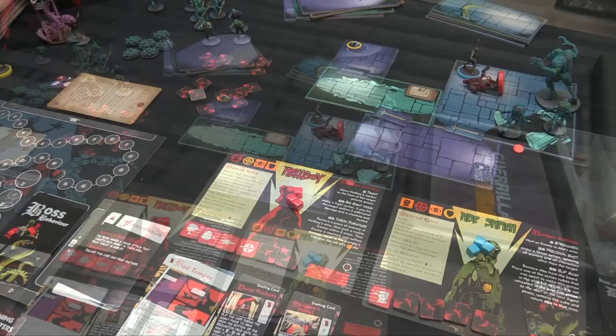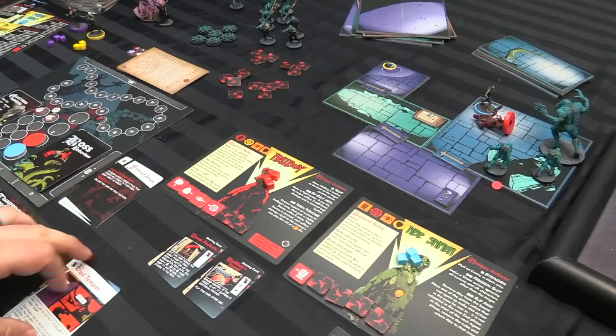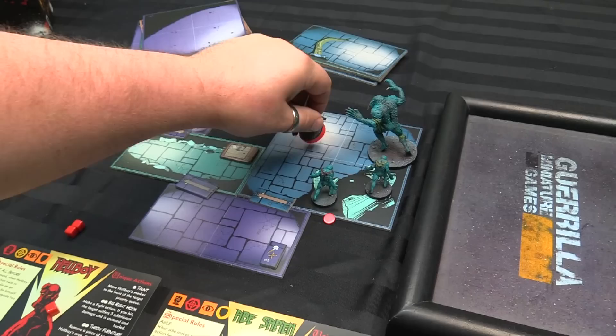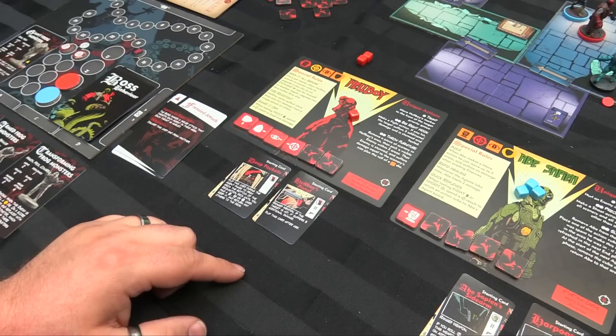It's on to the action phase. Hellboy is now damaged, so he loses his bad temper card — which means he can make things that aren't melee attacks. We're going out first with him — he's going to stand up for two action dice, and he's going to fire the Samaritan. He's going to shoot using Deep Pockets — we flip this card to draw from the requisition deck until we find a gun, a grenade, or a luck card.